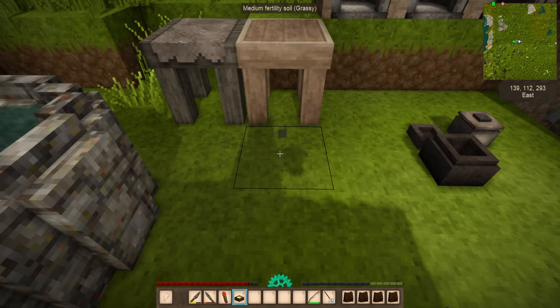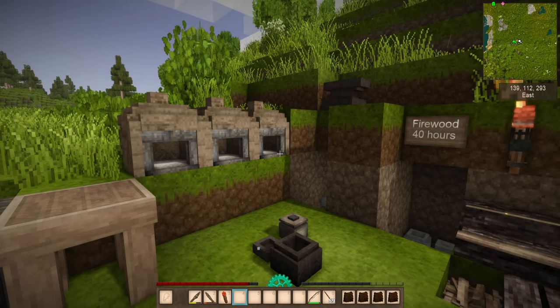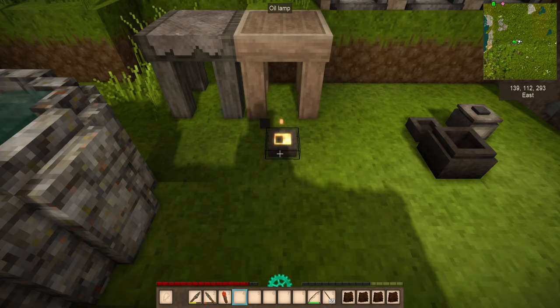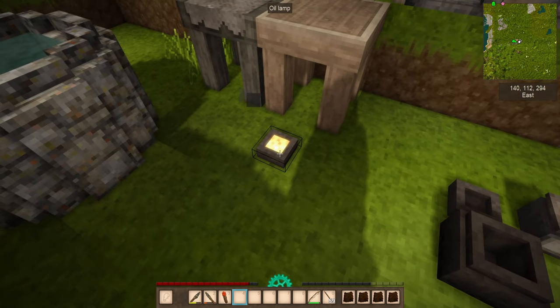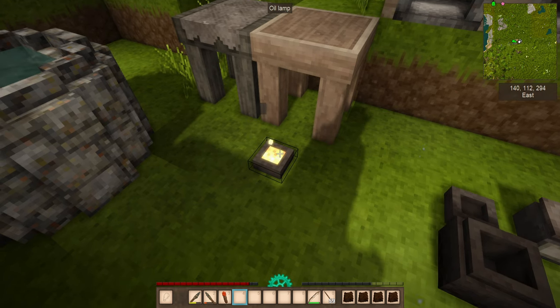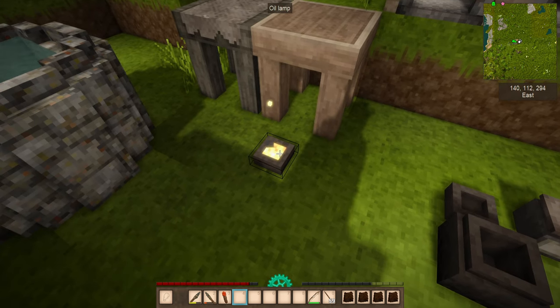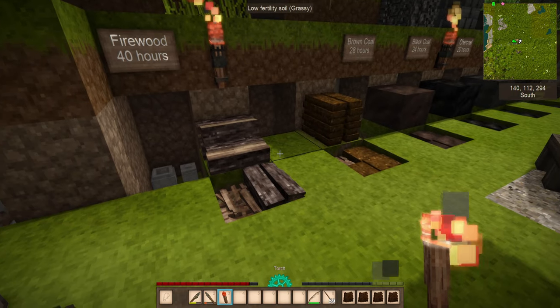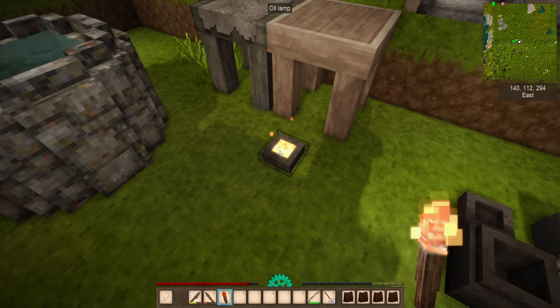It's nice to have some level of light around your base. This is not actually going to stop drifter spawns, so keep that in mind. At the very least, you can take it with you underwater and not worry about it going out. On the downside, you cannot use it to actually light anything, so if you've been using your torch to light things in the past, this won't work like that.